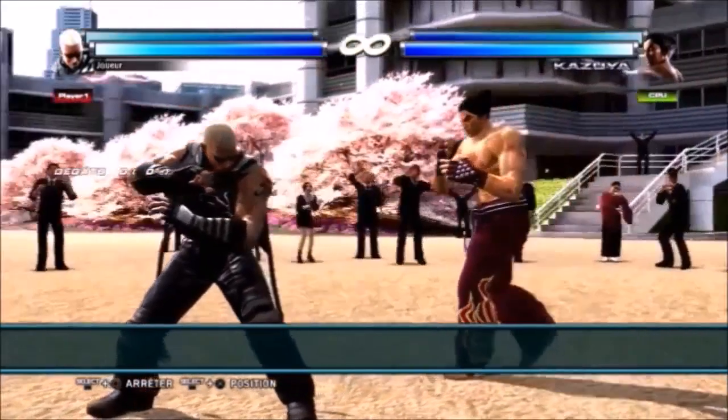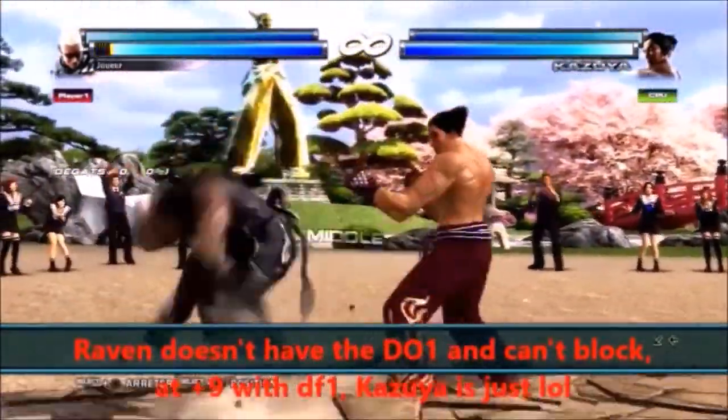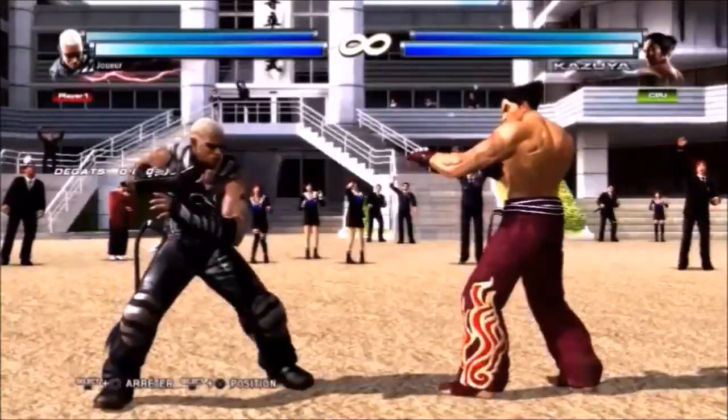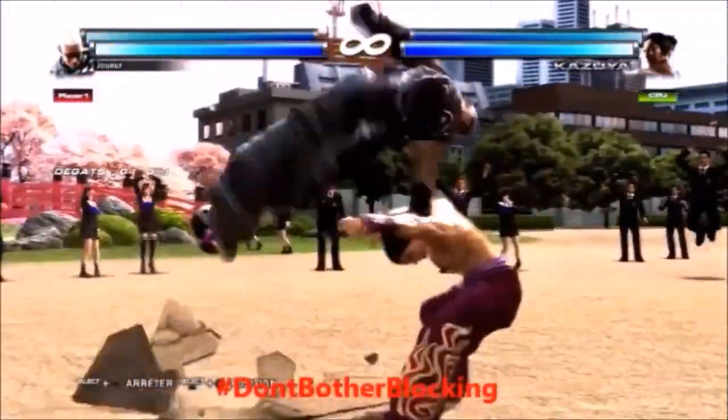In this example, Raven can't do anything to block Kazuya's infinite down forward 1. That sounds broken, but it's not. Because to avoid getting cornered for a whole round, Raven can do a backdown parry. So when you expect a parry, you need a move that can't be parried.